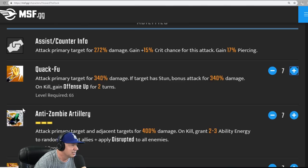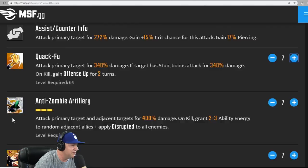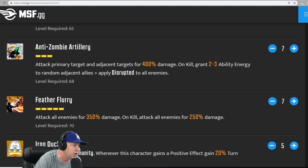Anti-Zombie Artillery — I like these little graphics they've got here on the side. Attack primary target and adjacent targets for 400% damage. On kill, grant 2-3 ability energy to random adjacent allies. Apply disrupted to all enemies. My goodness — disrupted to all enemies? That's like buff immunity; they can't gain positive status effects. That's crazy.